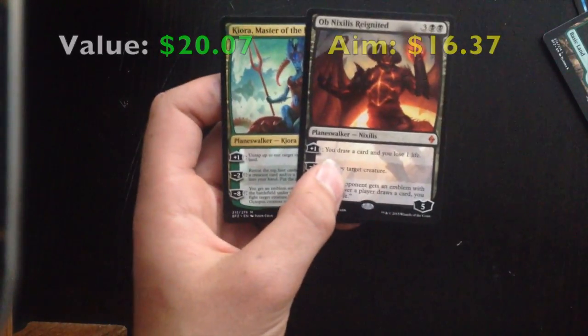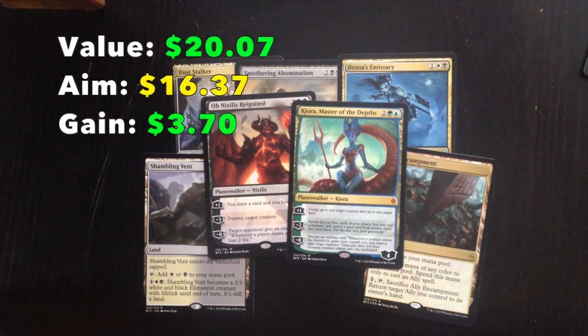That was epic! My target was $16.37 and I got $20.07, with a profit of $3.70. Not only two Mythics, but two Planeswalkers — finally we had an opening where I made my money back. I can now see that we are on our way up to great pack openings. The next opening will most likely be an Eternal Masters one. Please like, subscribe and comment what you want to see in the future. Thanks for watching, see ya!